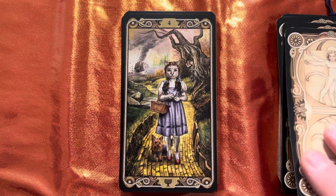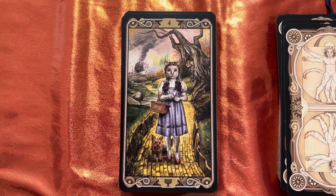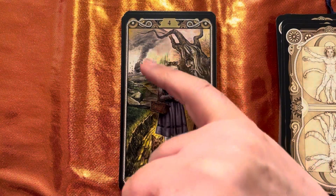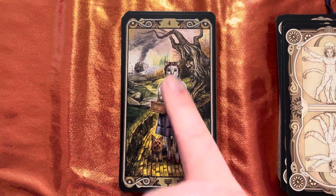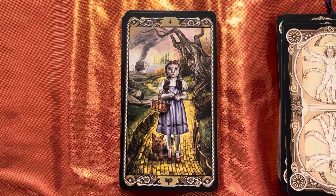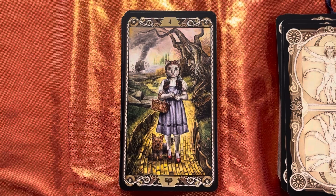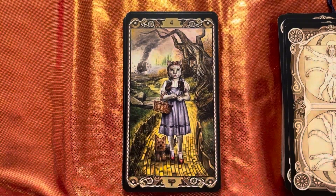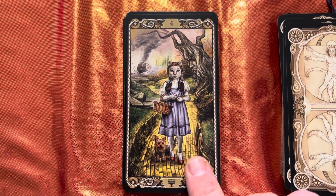Oh my gosh, look at that — isn't that the cutest? This is Dorothy Cat — she's got Toto, the ruby slippers, the yellow brick road, the house, the cyclone, the talking tree, and the Emerald City in the background. Love it. There are lots of Wizard of Oz decks now but I've never found one that is bang on how I'd want it, but I love this image even though Dorothy is a cat.